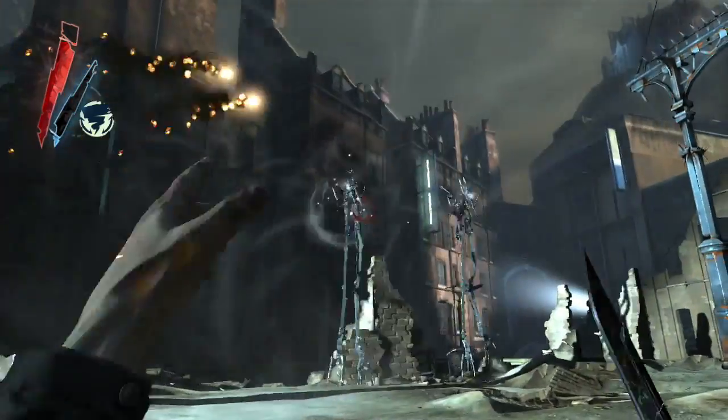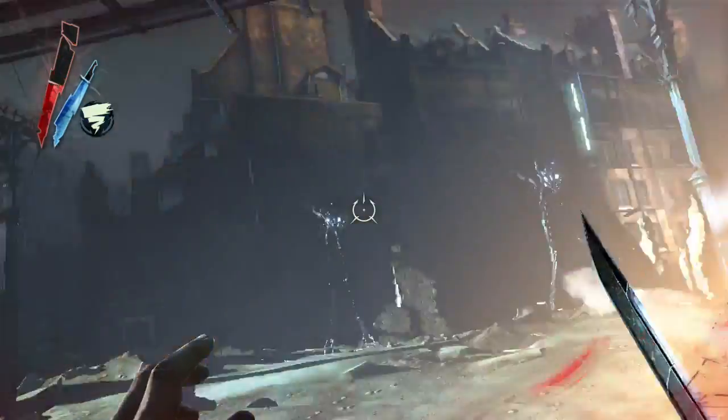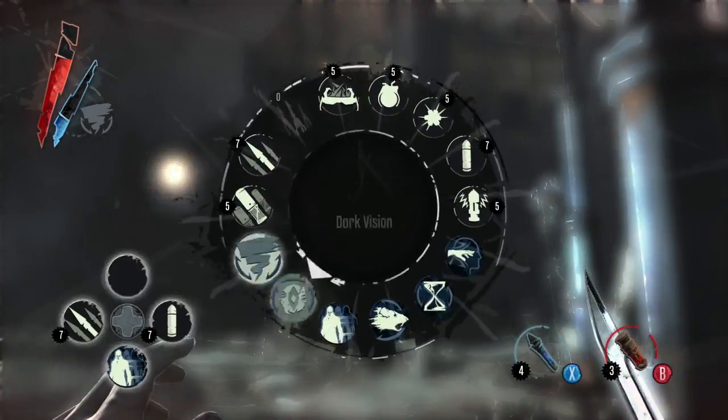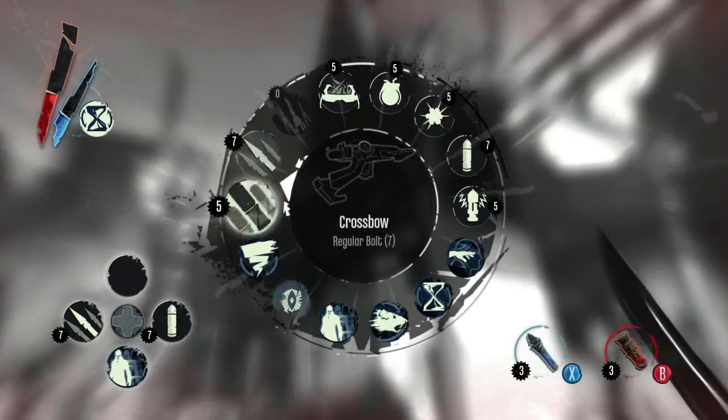Here we are using wind blasts to bounce back the arrows at the tall boys. Using wind blasts to knock the tall boys' phosphorescent arrows back at them is another combination of game mechanics that we did not plan for, but players found it quite fun, so we made some small changes to help support it.